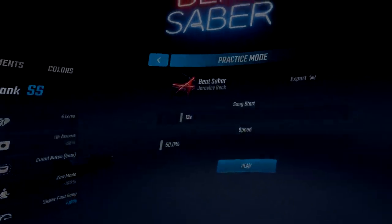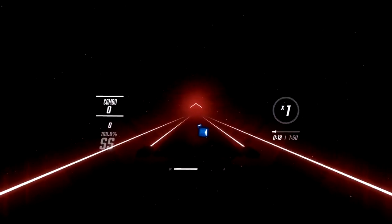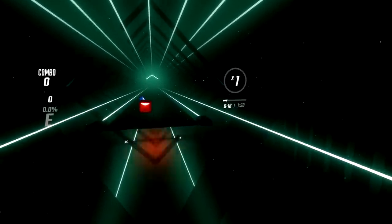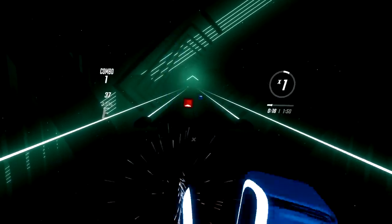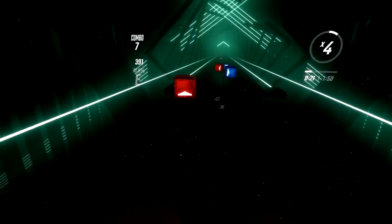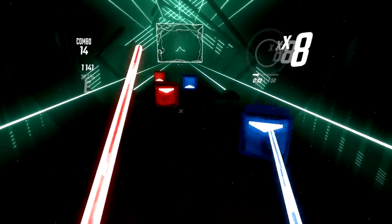With pro mode toggled on, it slims down the hitbox so you have to be more precise with where you swing. As you can see, if I swing just outside of the notes it will not count as a cut. The only thing left unchanged is the Z value, so if I swing in front of the notes it'll still count as a cut before I even touch the block, because that hitbox has not changed.